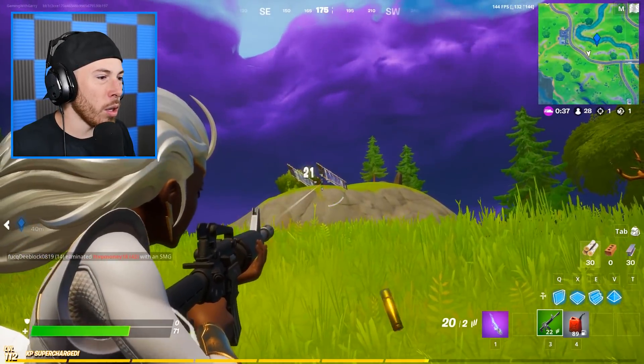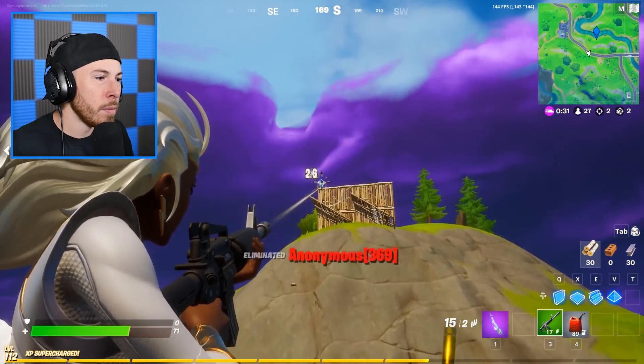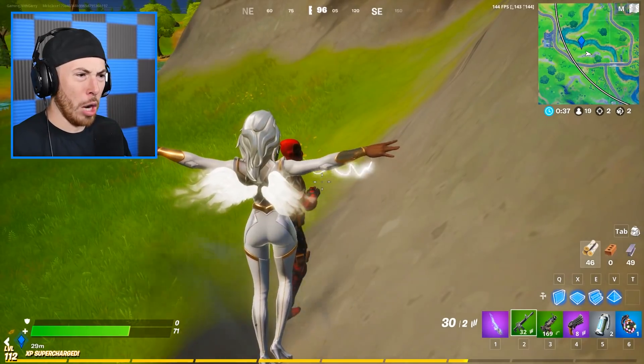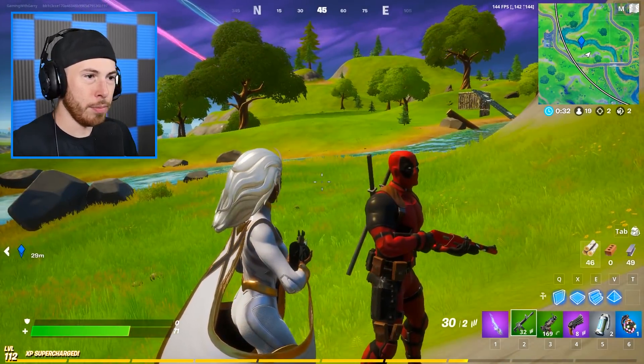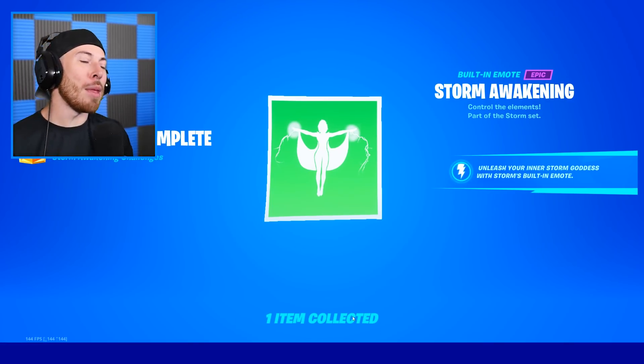This guy wants smoke — you shoot my homies, I'm coming! I call upon you with my mighty powers — oh, it didn't work. As you guys can see, the challenge is now complete — we can claim this bad boy, and that's exactly how you do the Storm challenge!